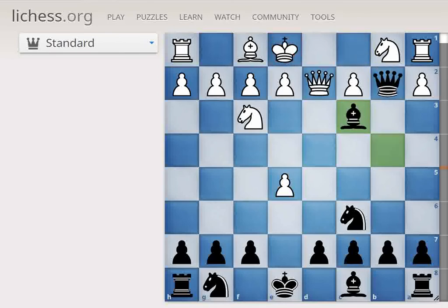After Queen to D2 and Bishop takes on C3, if we take back with the Knight it is not going to be good. So go for the Bishop only.